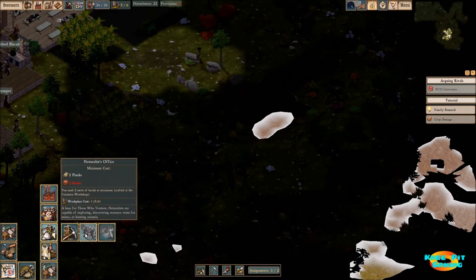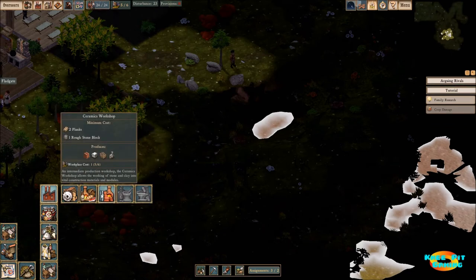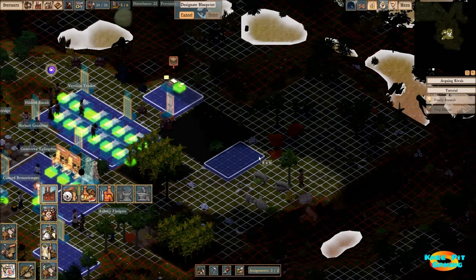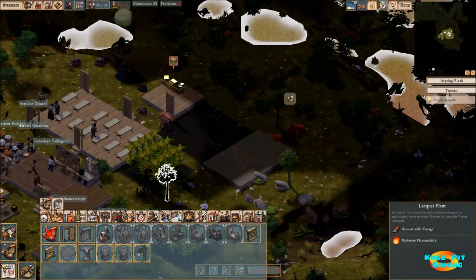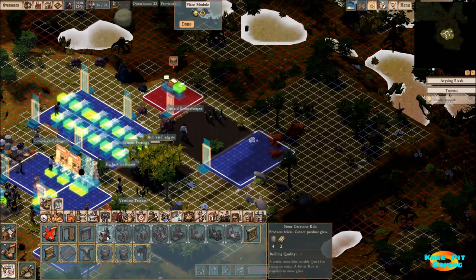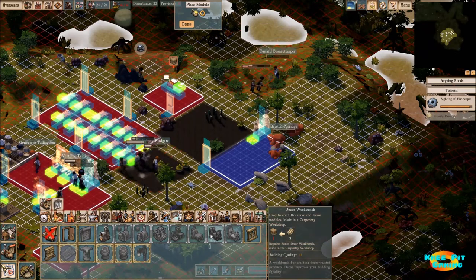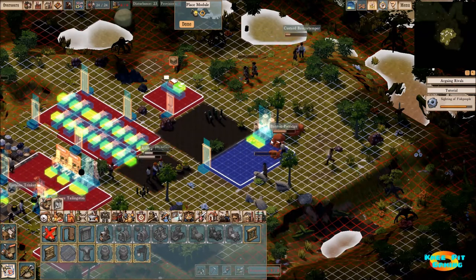In order to get hunting going, I need another building — frontier exploration, specifically the naturalists. But before that, we need bricks. So we come back into buildings, workshops, and let's build a ceramics workshop. We've got a lot of land area here. Let's build it about this big for our ceramics area, put a door on there, and then put a stone kiln in there. This is going to get extremely tedious having all these things going on at the same time. We're going to go ahead and place actually two of those kilns.